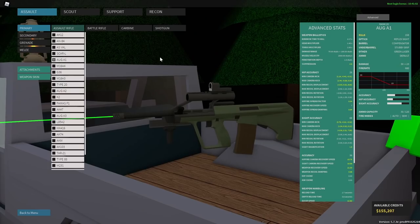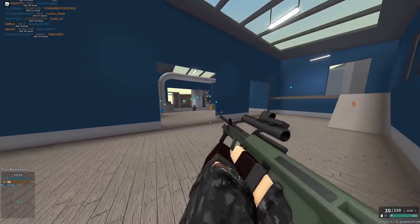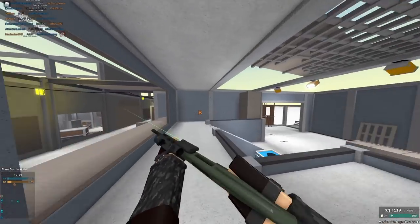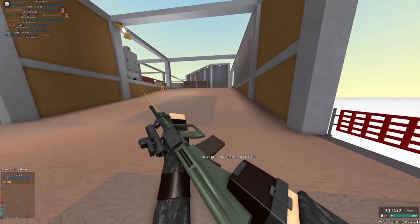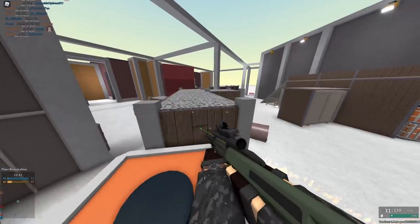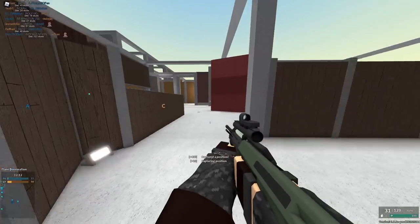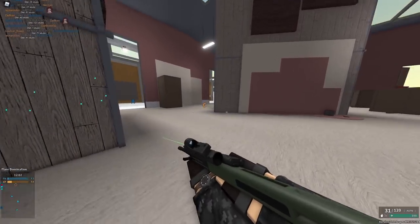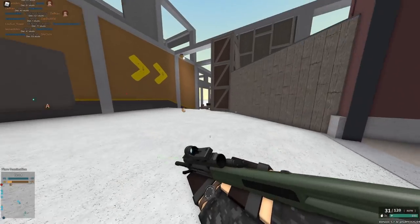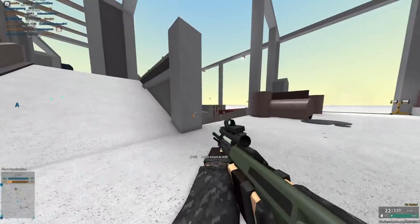Moving on to the Aug A1. The Aug A1 does fire a little bit faster than the SCAR-L. However, the upsides kind of end there — it does less damage and can't 4-hit kill at all ranges. It does have a 9mm conversion as well, but its conversion is just worse: a smaller magazine, worse recoil, worse 3-hit kill range, and it doesn't 5-hit kill at all ranges. This gun is really good, but I'm going to give this one a 3 out of 5 because the SCAR-L is a lower rank and just does it better.